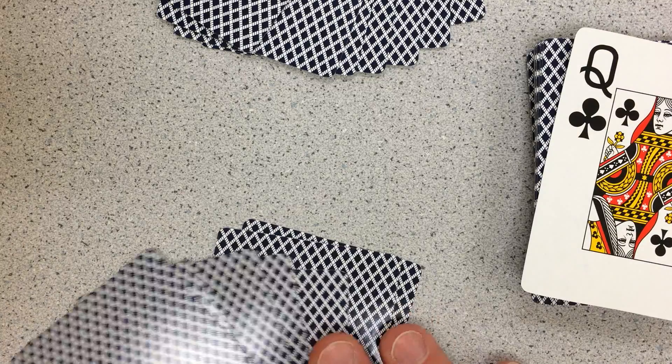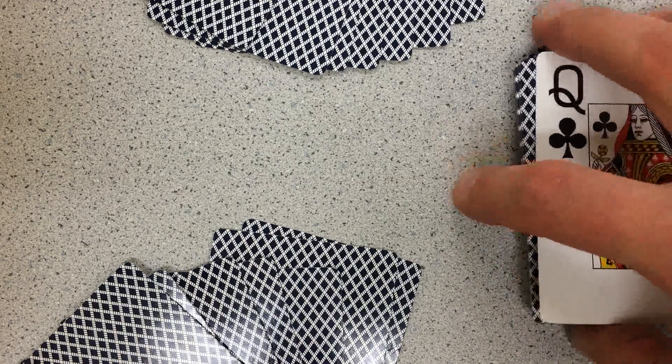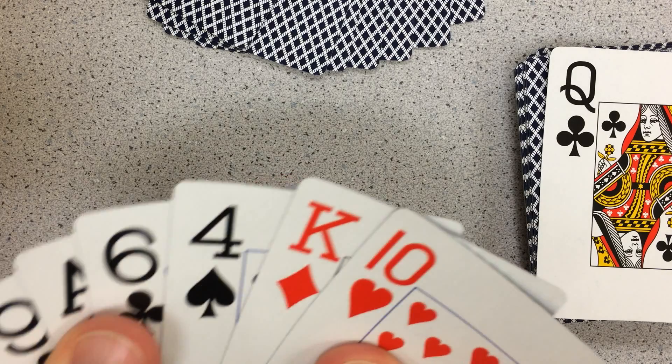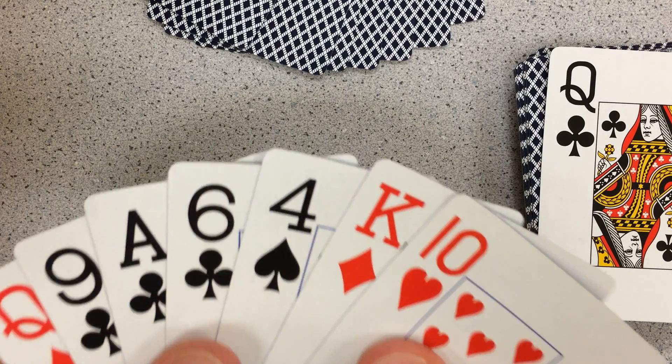Here's how it works. Each player gets seven cards dealt out to them in front of them, but face down — you can't look at them yet. One card is turned up. This is a queen, which is worth 12.